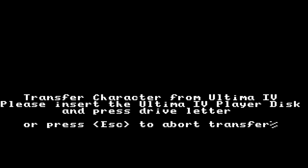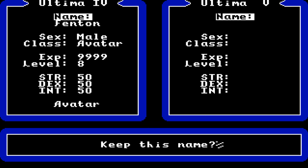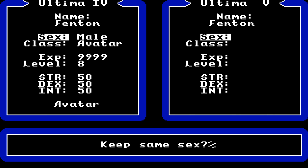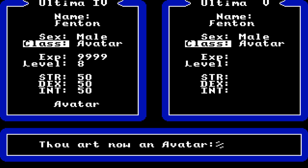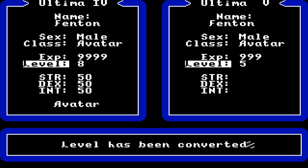To transfer your character from Ultima 4 to Ultima 5, insert the player's disk and press the drive letter. Your stats will be totally different with this conversion. There's your character who just beaten Ultima 4. You start as an avatar no matter what. You can rename your character and choose sex. You lose a lot of experience points, however you start out at exactly level five, because the transfer takes you down from 9,999 experience points.